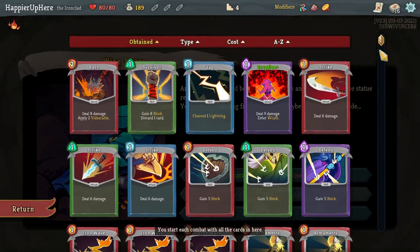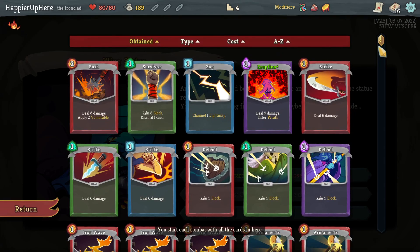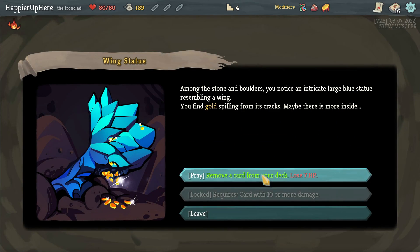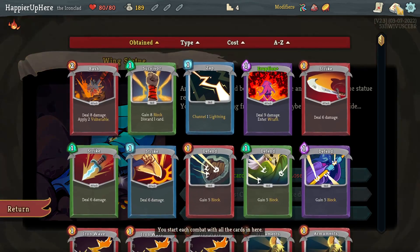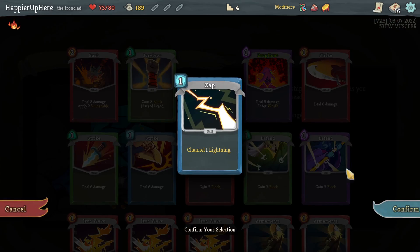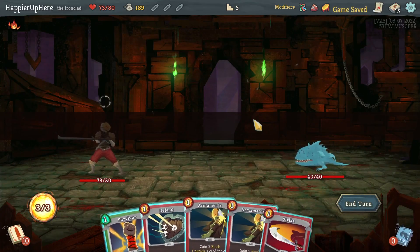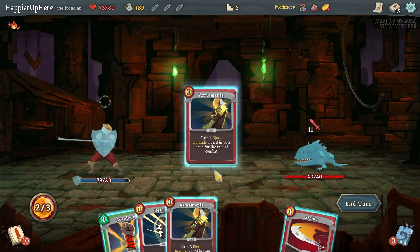Remove a card — my deck is going to get so large. I guess I can remove a basic. Basic Strike, basic Defend, basic Zap — I probably don't need the Zap; it would work better if I had the Defect or any other orb synergies.